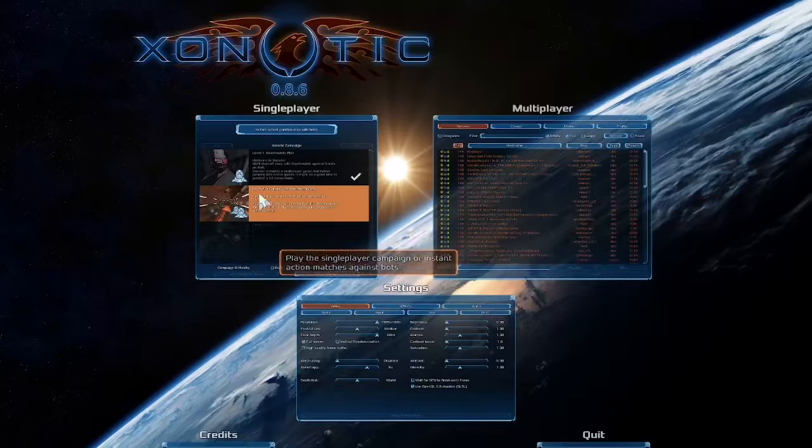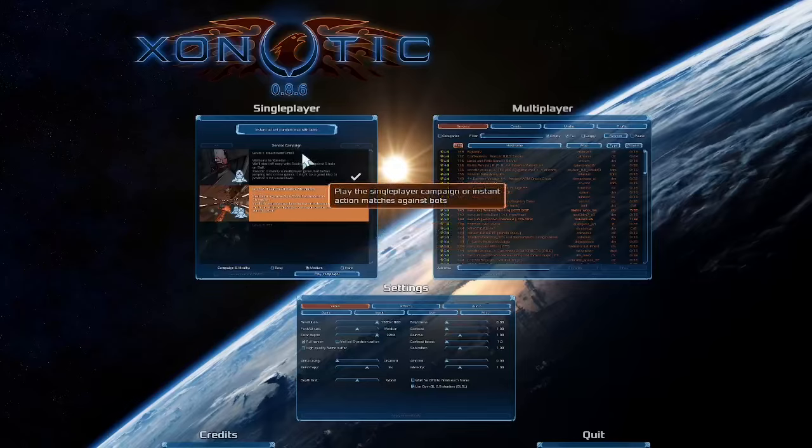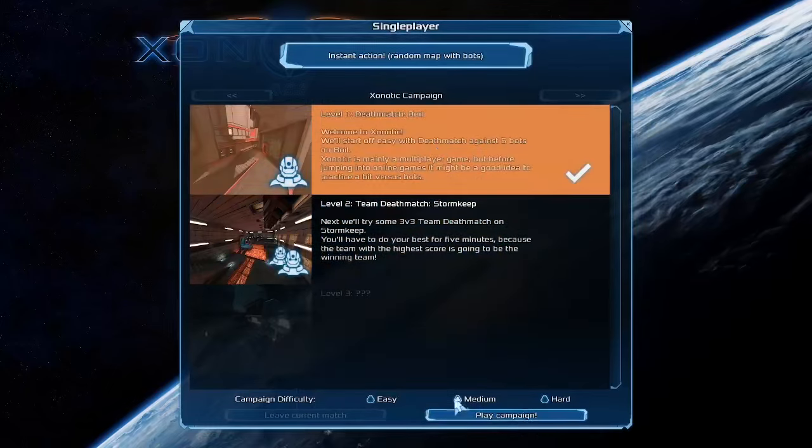Greetings everyone, my name is NumbersCanBeFun and today we're going to be playing Xenotic, which is a multiplayer first person shooter game available for Linux. This is an open source game and I wanted to play this game with everybody because it seemed like a lot of fun. I don't play a lot of multiplayer first person shooters, so we're going to jump right into this tutorial.